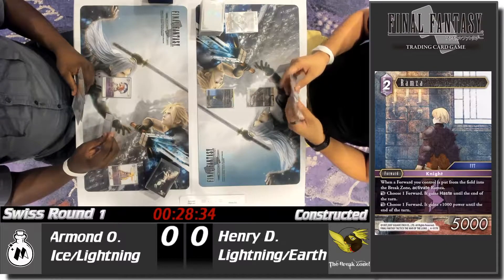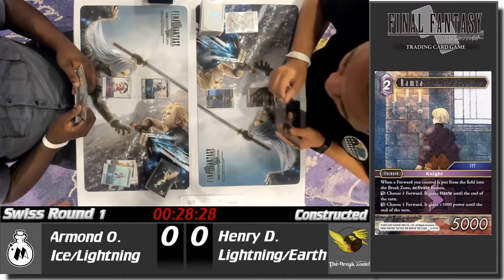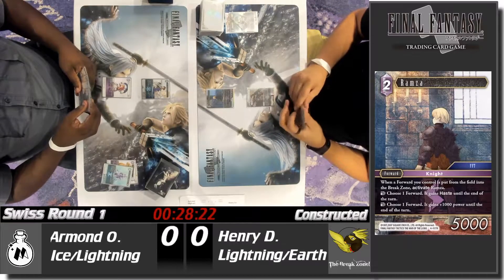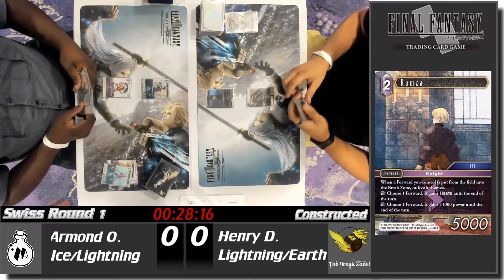It's currently his turn. It looks like he's going to pitch Capricious into a Sid Randall. That's going to negate the haste that Ramza gives out, unless you're willing to pay for it. So that Sid Randall is really going to put a bit of a damper on Ramza giving everybody haste.